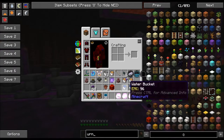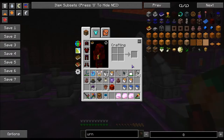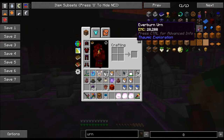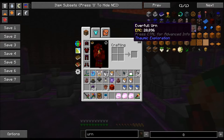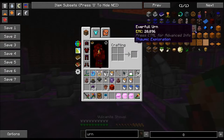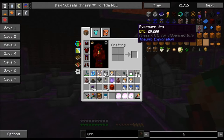Now there are two different types of urns. There is the everfull urn and there's the everburn urn. Now if we were to look these up in the Thaumonomicon, we would see that the everfull urn produces water. This requires nothing to produce water, it just produces it from nothing. Now on the other hand, the everburn urn creates lava. It does need fuel though — it needs ignis vis from an energized node.